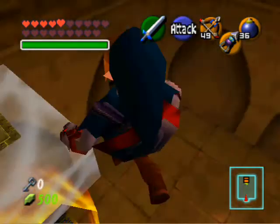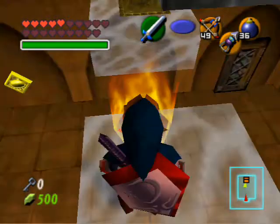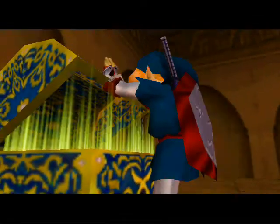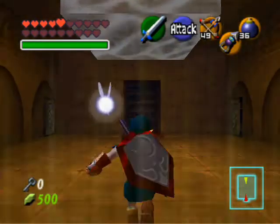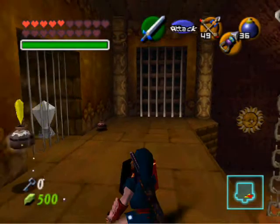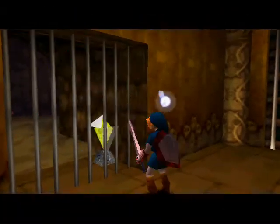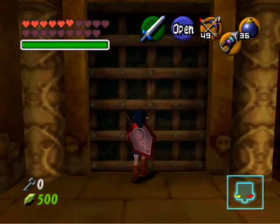That will make that block appear so we can get over here to this block. Push that, go down here and get our boss key. Alright, now we can get out of here. More pots.